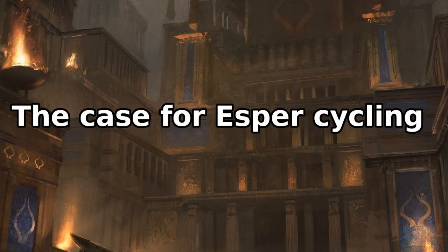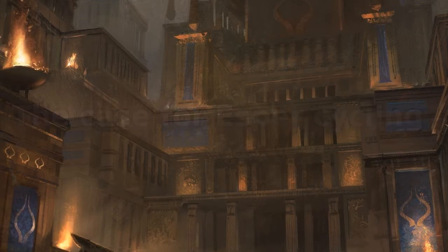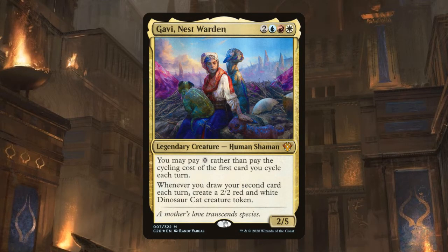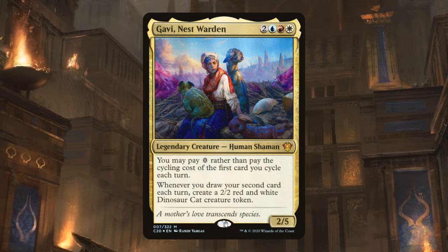Recently in Commander 2020 and Ikoria, a bunch of new cycling cards were released, along with a cycling-themed Commander deck. That deck was headed by Gavi, Nestwarden. The first thing we want to think of when building a cycling deck is how does it compare to Gavi?